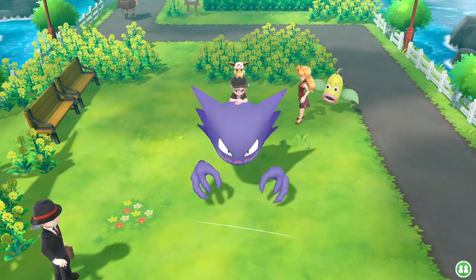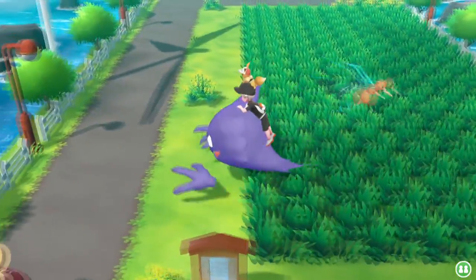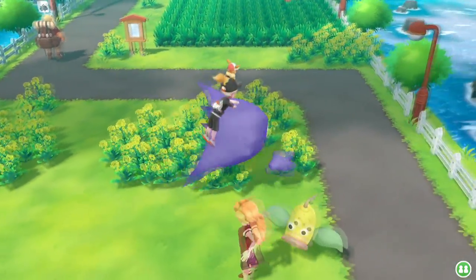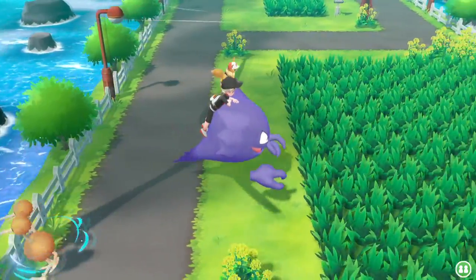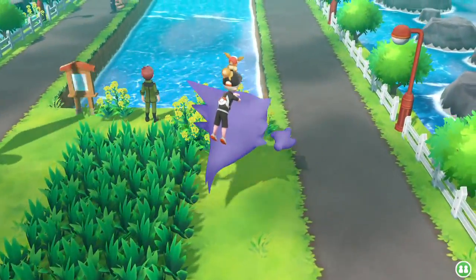Now let's talk about encounters and catching. Pokemon are no longer hidden from you when you're wandering around grassy areas — all of them are wandering around on the map with you. Random encounters are still in this game though. When you walk into an area, Pokemon start to spawn, and every area has different Pokemon with different spawn percentages. It's still random, so anybody who wants to do a Nuzlocke doesn't have to worry about having the same team every single time they attempt it.